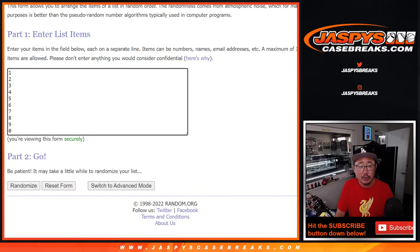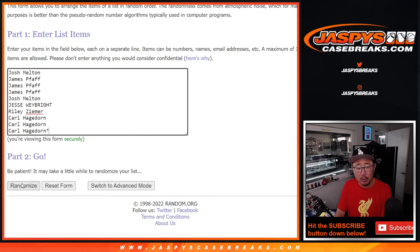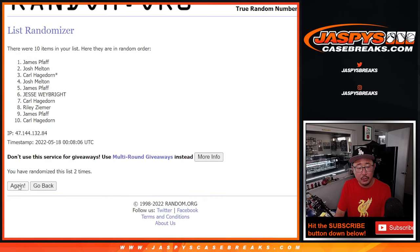There are the numbers right there. Let's do it — let's roll it, randomize it three times. One, two, and three.